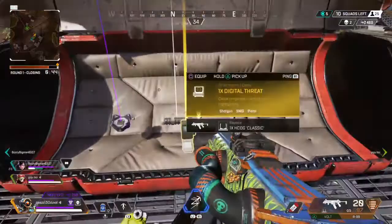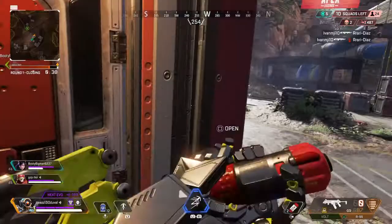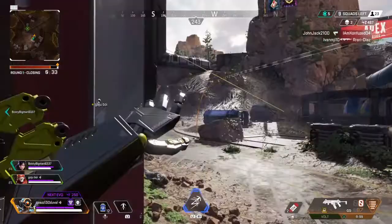Throwing arc star. Frag out. There's a loot bag. Thermite grenade out. Throwing a thermite. Feels good when the plan actually works.